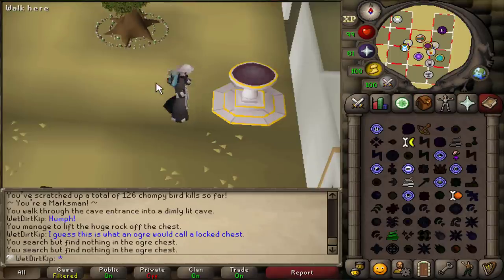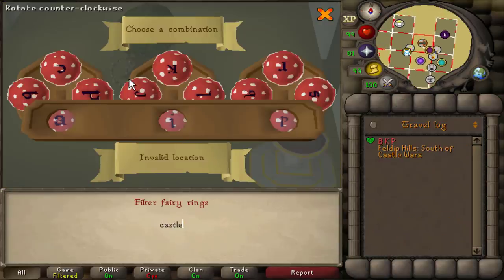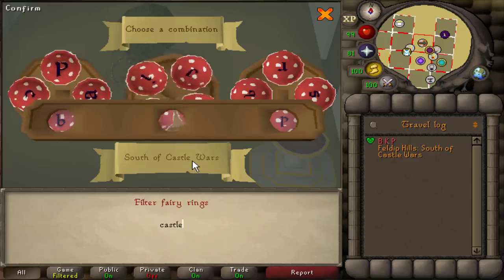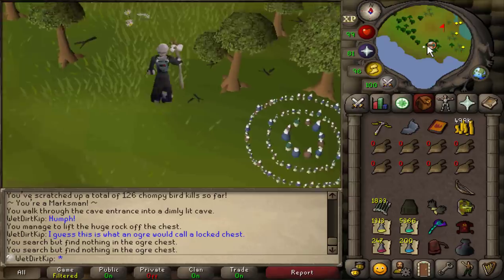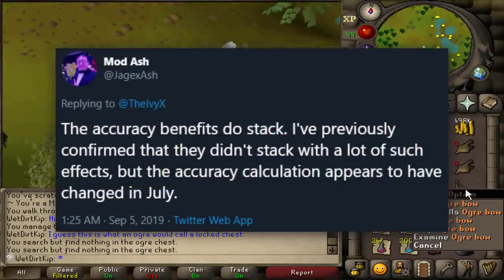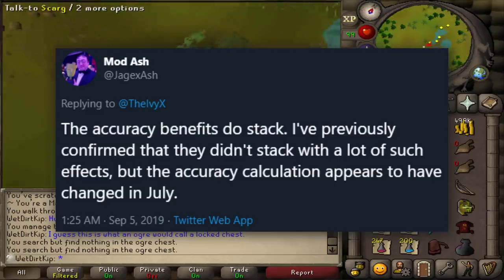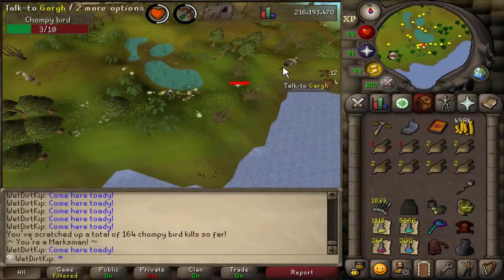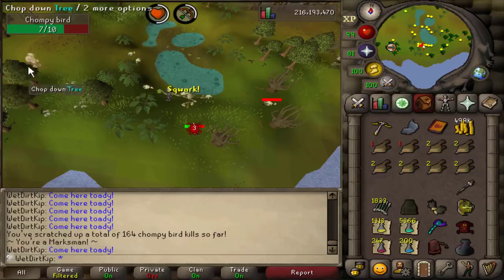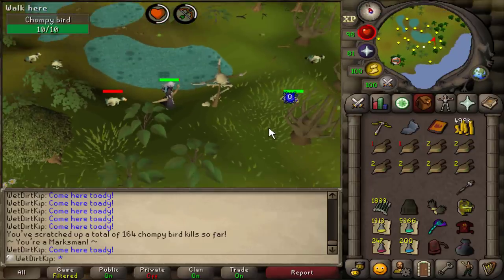This honestly doesn't matter that much, but the accuracy boost of Void used to not stack with Ogre Bows. Mod Ash confirmed that was changed in July of 2019 — Void does now work with the Ogre Bow, so that's what I'll be using to hunt these Chompies. I think I found Rargh's family over here — we've got Garg and Skarg, and they missed their brother Rargh.